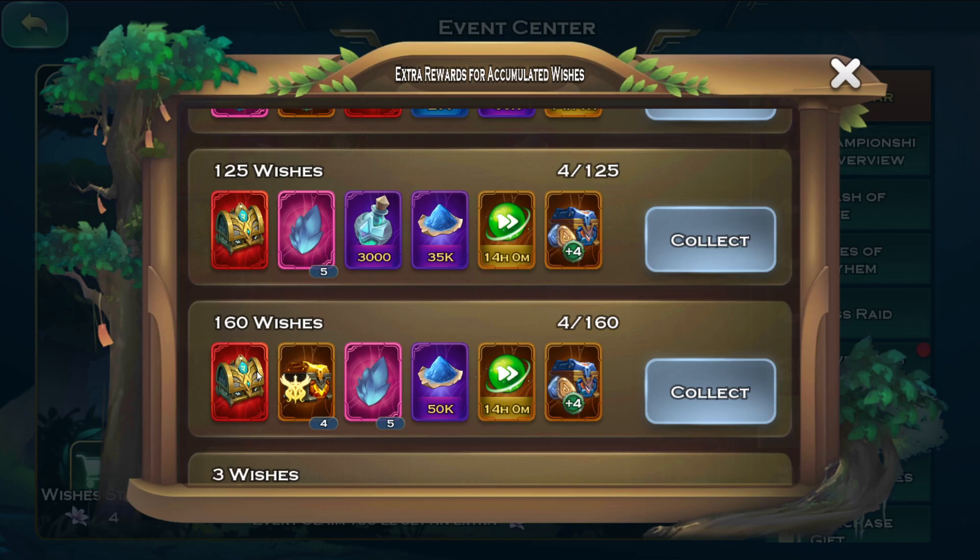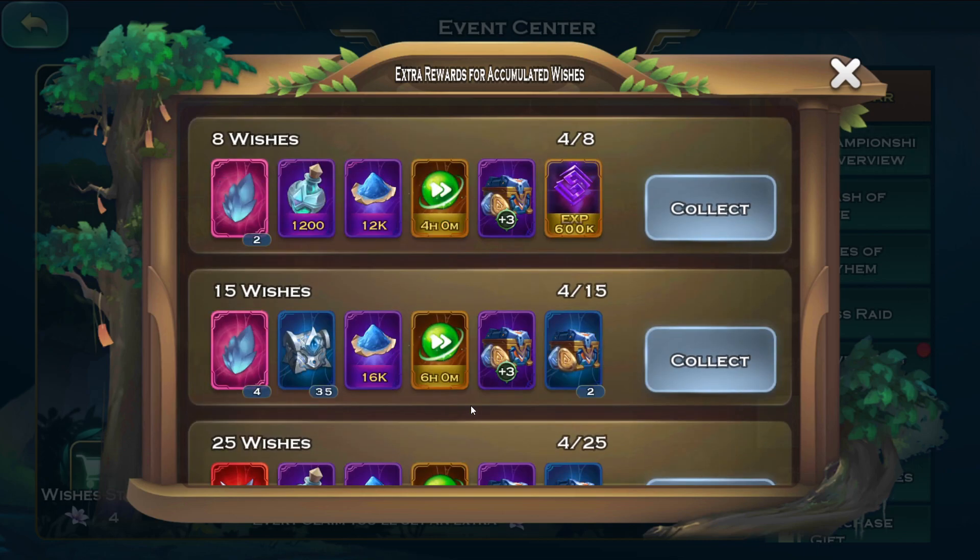So likely this is gonna cost somewhere around close to or around 30,000 Linaria just to do a full Forest Claim for the accumulated wishes rewards.